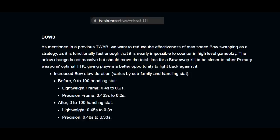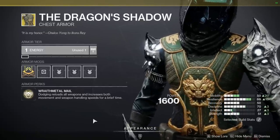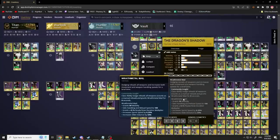This was so effective that in a TWAB they mentioned they changed bow stow and nerfed it slightly. The best way to get around this is not Shot Swap but to use Dragon Shadow with a bow if you're going for a swap build. Lucky Pants is still on the table, but Shot Swap plays badly with it. Weirdly, I think you should go for Surplus on a bow if you're going to go the Lucky Pants route.